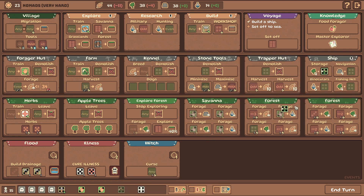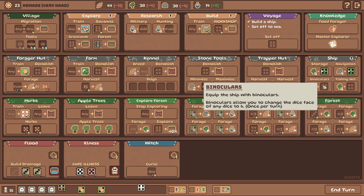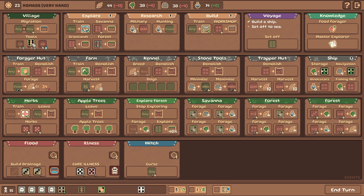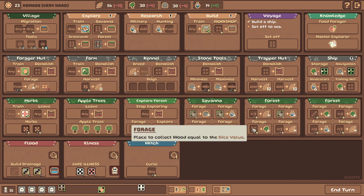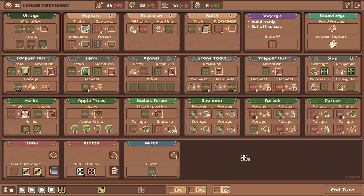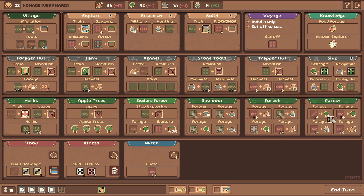I definitely want to build storage and navigation here. Not sure about fishing net or binoculars. Binoculars are able to change the dice face of any dice to six - that's probably very good. Grabbing this wood would also be pretty nice, let's grab it. If we want, we can grab the binoculars - I remember sixes can be split into three and three and then used for sailing and stuff. That seems pretty good, let's grab it.